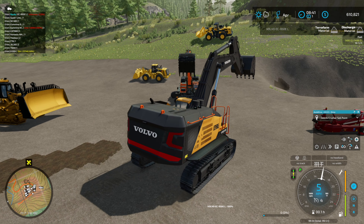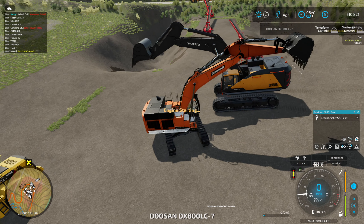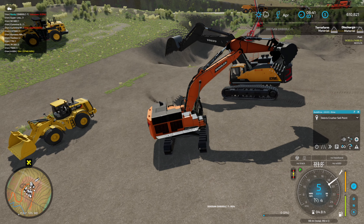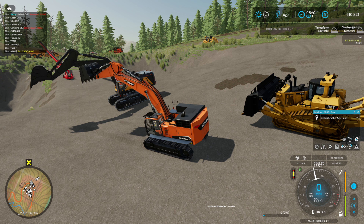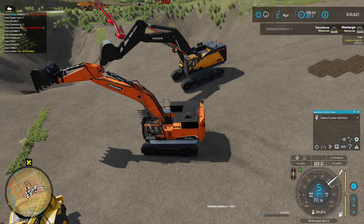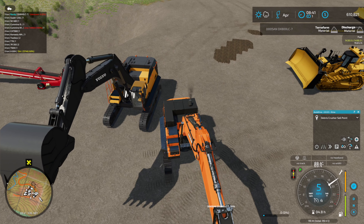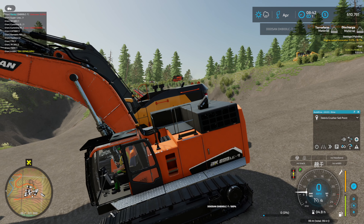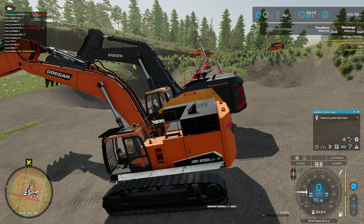Let's get a size comparison. The Doosan DX800 — definitely no small excavator. But when you're parking next to the Volvo here — wow, that's a slight size difference. Okay, enough of that. Let's go grab our Volvo and start digging.